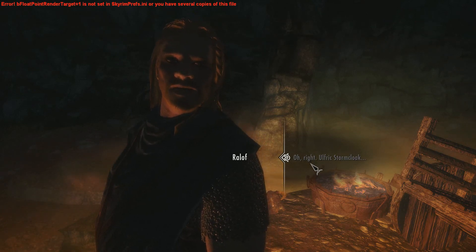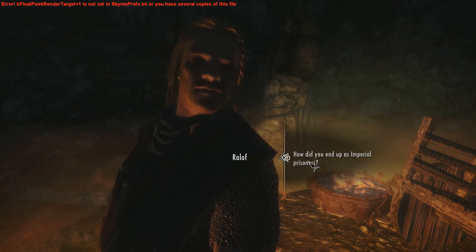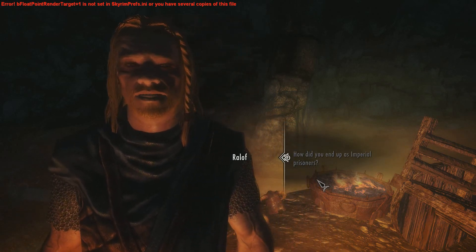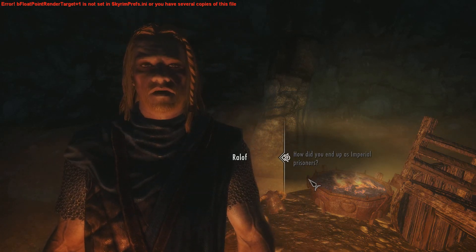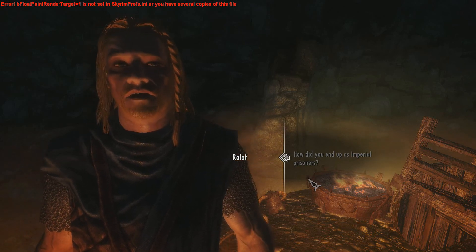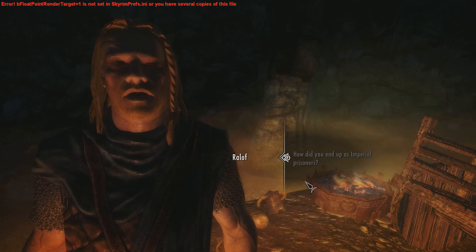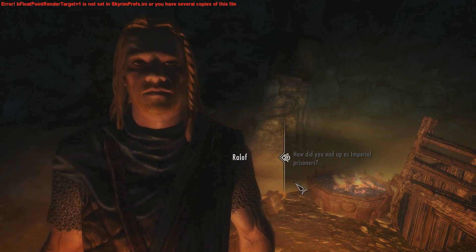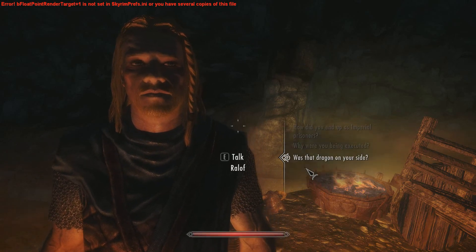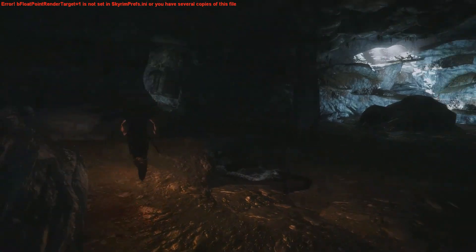'I forget that most people don't know what he looks like, except for those Imperial wanted posters. I was assigned to Ulfric's guard. We were on our way to Darkwater Crossing in the south of Eastmarch. The Imperials were waiting for us — as pretty an ambush as I ever saw. We were outnumbered five to one at least. Ulfric ordered us to stop fighting — didn't want us all to die for nothing. I thought they were taking us south to Cyrodiil, but then we stopped in Helgen. And you know the rest.' Our journal has updated — get out of the cave.